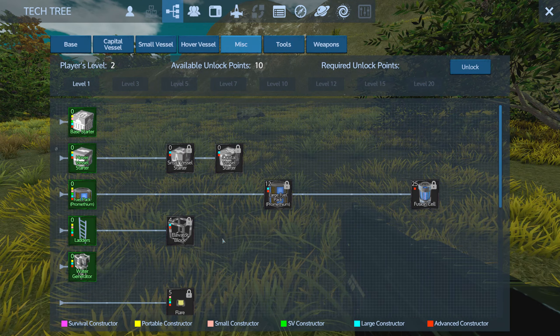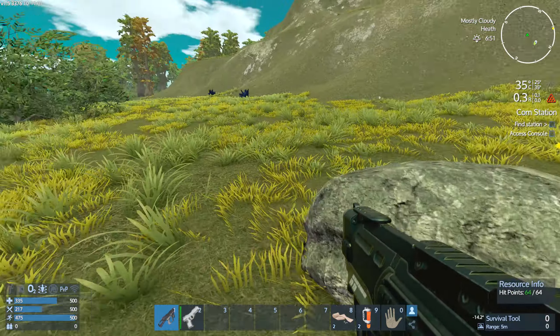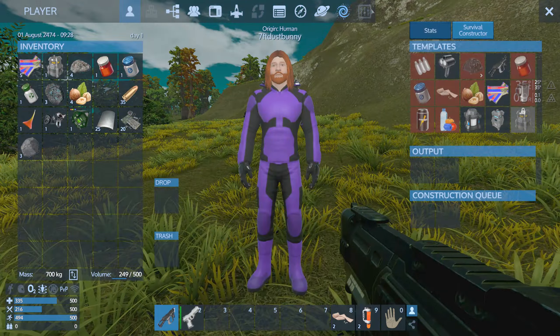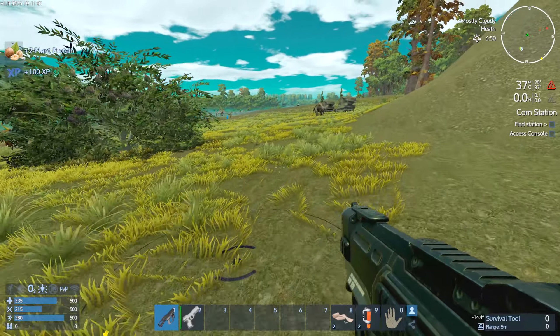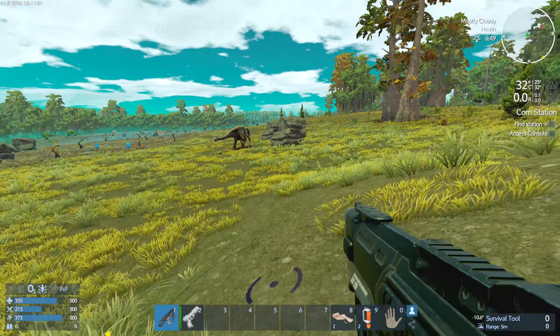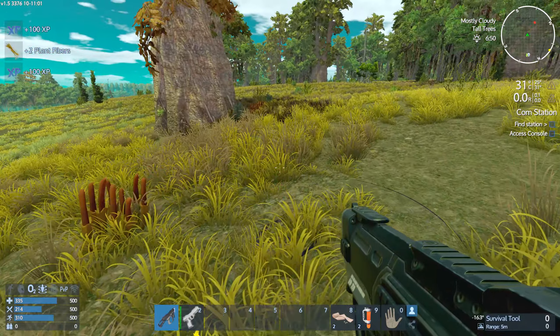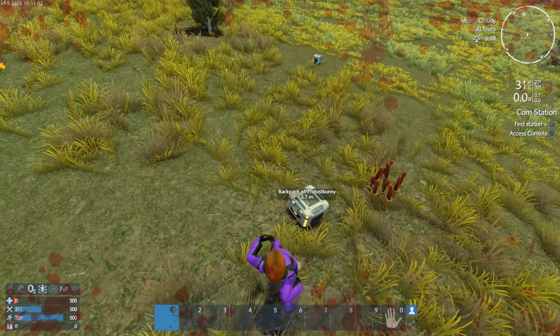First thing we need to do is unlock that. I'm aware that I'm getting irradiated the whole time, which is not good. You need to actually make the portable constructor, so let's grab those. The plant protein will be a good start. I could definitely do with some fibers for bandages, because I could do with using another bandage or two if I get jumped by drones or anything bad.